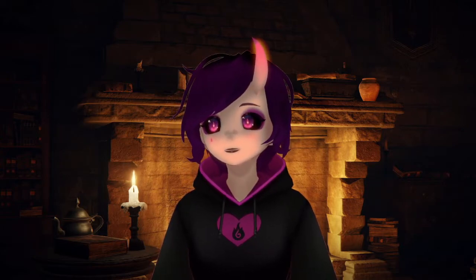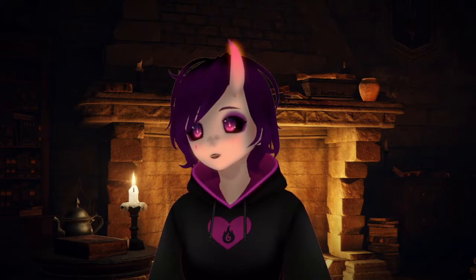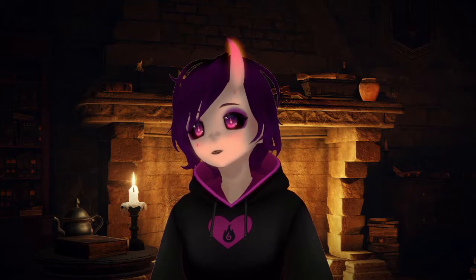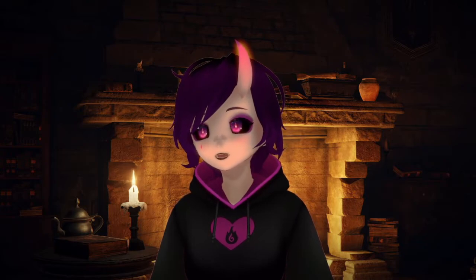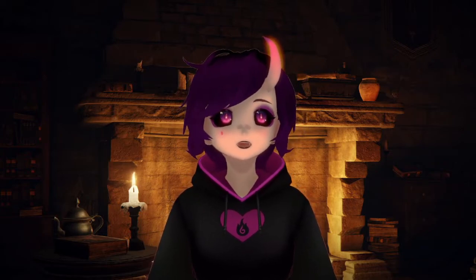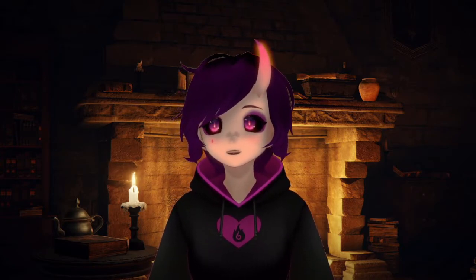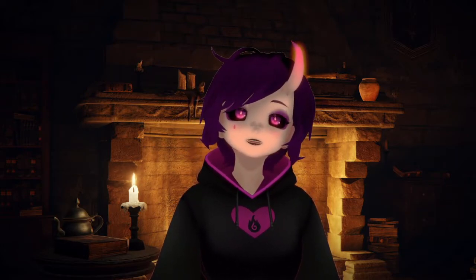Weapon skills — ashes of war. Upward adjustments: Lion's Claw — increased cast speed and decreased recovery time, more flips. Kick — increased cast speed. Horalu's Earthshaker — increased cast speed including on follow-up input, decreased recovery time — that's a really good buff, maybe we'll actually see it. Troll's Roar — decreased stamina cost, thank god. Increased cast speed on follow-up input, increased distance traveled.